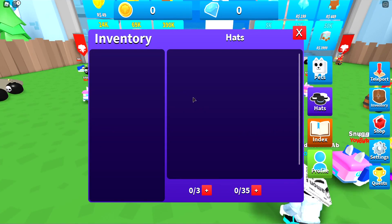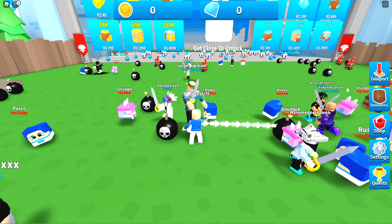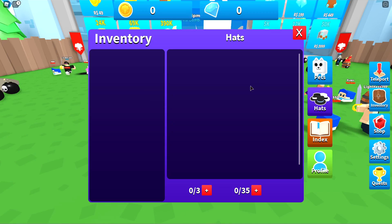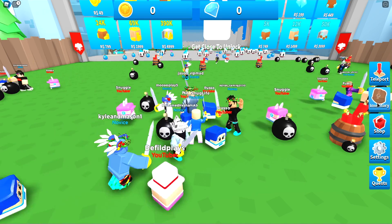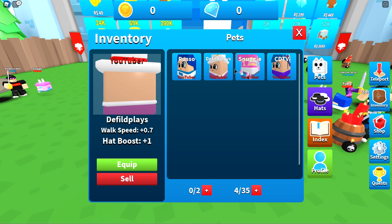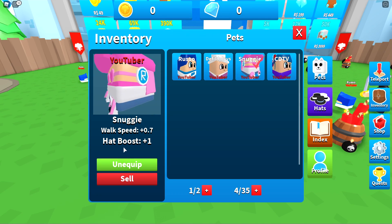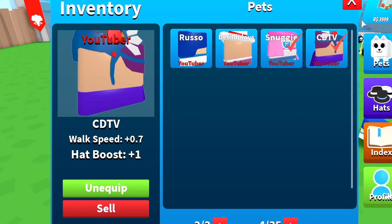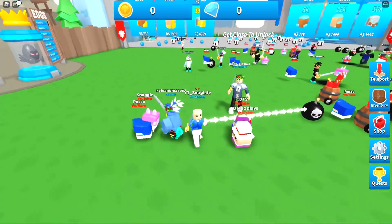So let's go ahead and equip those pets we just got. Wait, that's our hats. How do we go to our pets? I'm a little bit confused here. It's right here. Let's see their stats — they're all zero, looks like they're all the same stats, but this one's probably the best one. I'm gonna go for that one and also CDTVDad. You know, I need the good squad here.